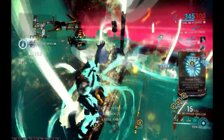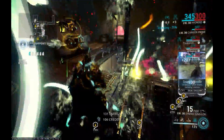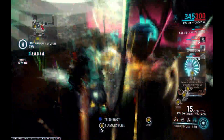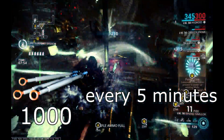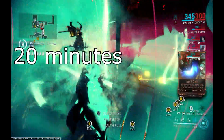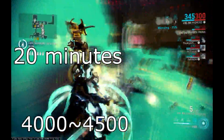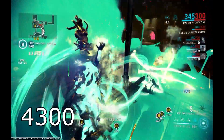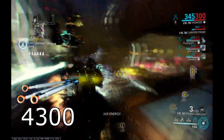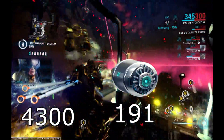Just remember to run over those loots once in a while before those particles melt down your PC. According to our calculation, you'll be able to get around 1000 Polymer Bundles every 5 minutes. So in one 20-minute run, you'll be able to farm approximately 4000 to 4500 Polymer Bundles. If you got 4300 Polymer Bundles in one run, you'd be able to craft 191 Team Energy Restorations.